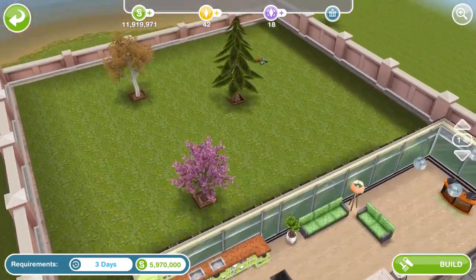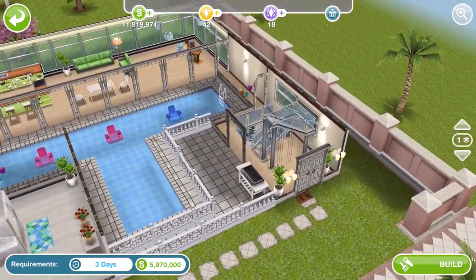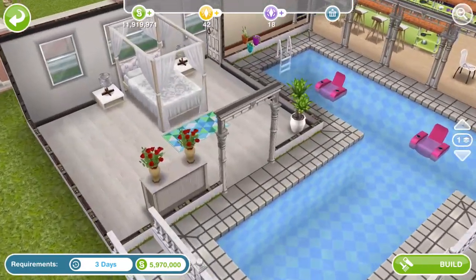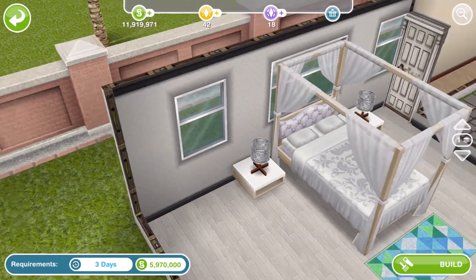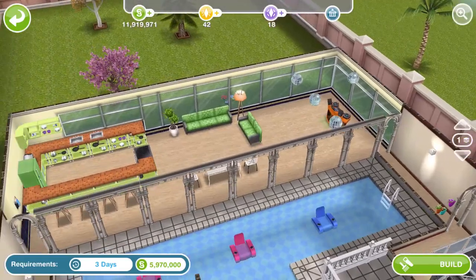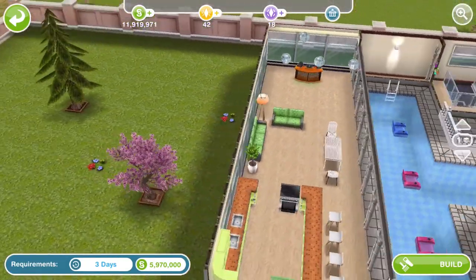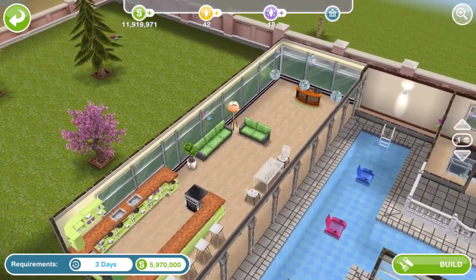Here is the fourth house which can be built on a standard size lot, and it's got a basement. We've got a nice indoor pool. I've never seen these lamps before — not sure what they are. We've got loads of windows which are SP to buy, and a little disco room back here with SP sofas.